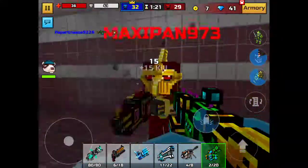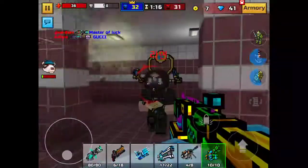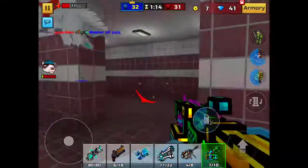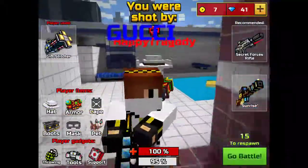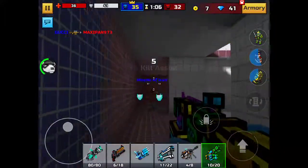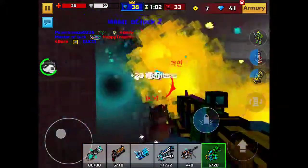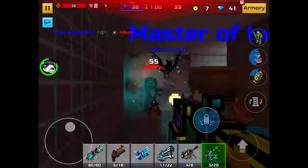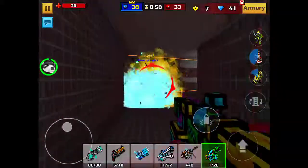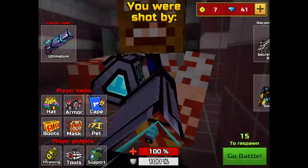I think the clockwork nutcracker is one of the best gadgets in the game. At max level — which is just one upgrade — it does like 47 damage and it follows people for 25 seconds, which is an amazing plus. They've vaulted all the homing missile weapons in the game.